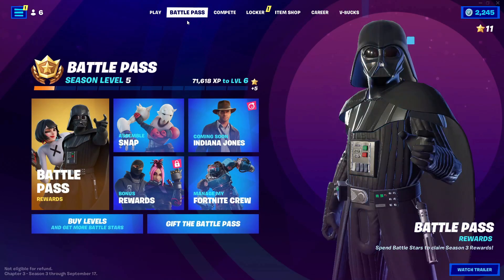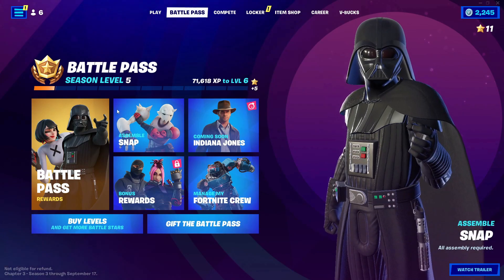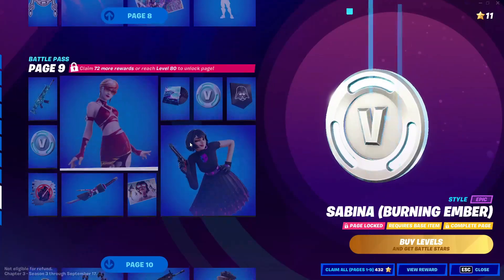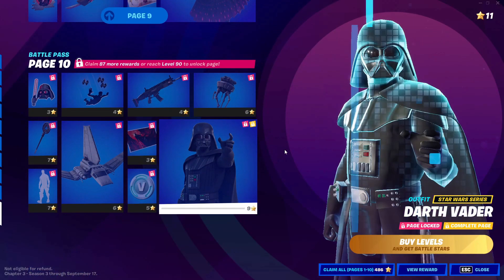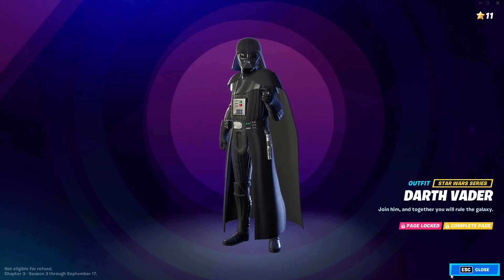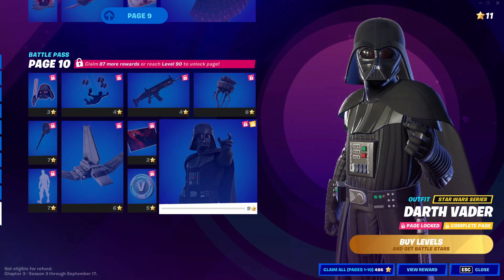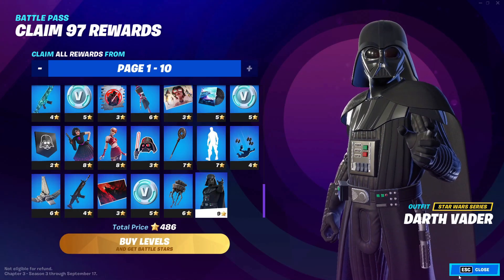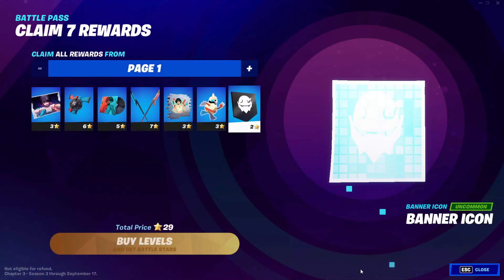First off, all you guys gotta do is just go ahead and go into Battle Pass. Now in Battle Pass, go ahead and go into Battle Pass Rewards. Go down until you see the last skin - it's the Dart skin. All you guys gotta do is just click on View Rewards on it, back out, go ahead and click Claim All. If you guys don't have the Battle Pass, you don't gotta do this part.